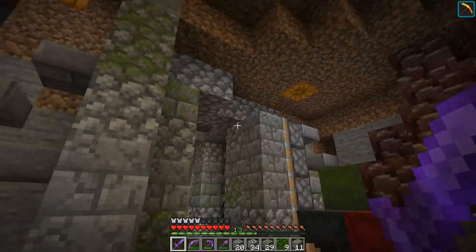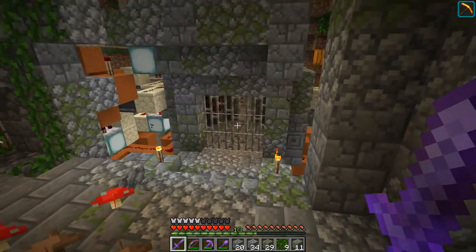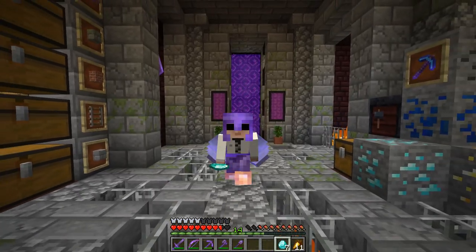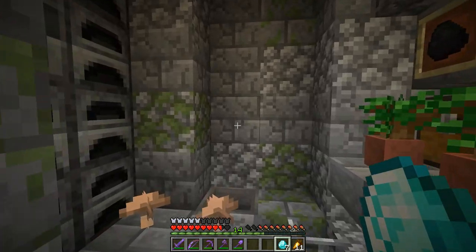I'll also remove the lock on this door - I've just got a lever down here keeping it open right now, that's why we can just walk in and out. This will all be hidden away, nicely concealed, and then we'll work on the actual vault itself. I've spent a few hours working on this entranceway to the vault and I think it's all done - let's go check it out. I hope you guys will enjoy this.